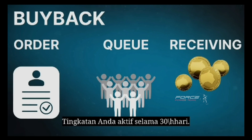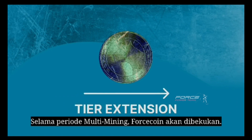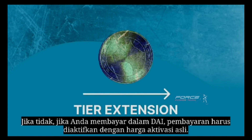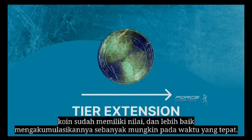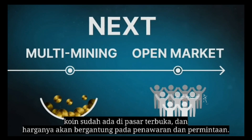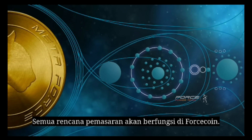Tier extension: your tiers are active for 30 days. The extension of a tier can be up to 5 times cheaper if you pay in Forsecoins. During the multi-mining period, Forsecoins will be frozen, but they can be used to extend the tiers. Otherwise, if you pay in DAI, it needs to be activated at the original activation price. Thus, even at this stage, despite the lack of open market movement, the coins already have value and it is better to accumulate them as much as possible in a timely manner. As soon as the multi-mining period ends, the next period starts and the coins will be on the open market.